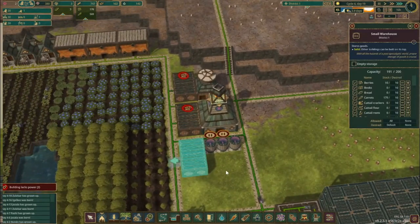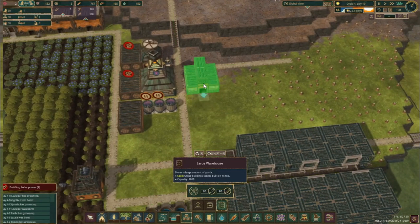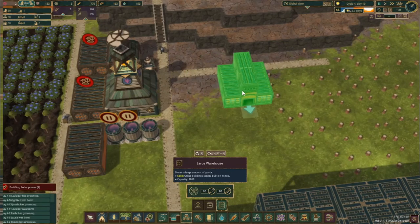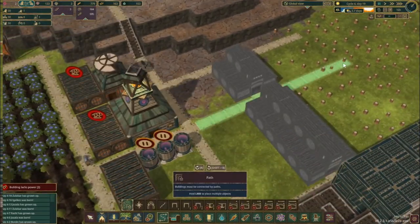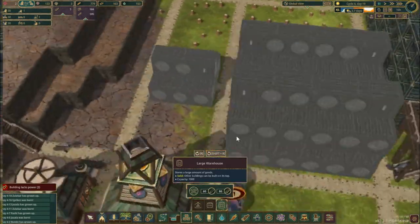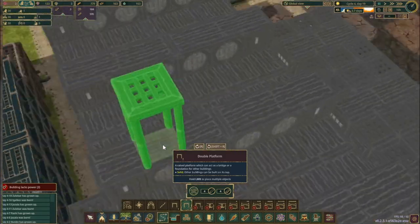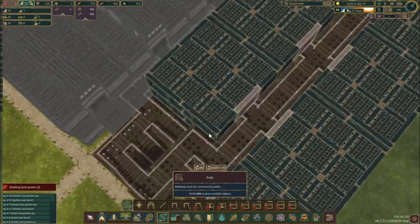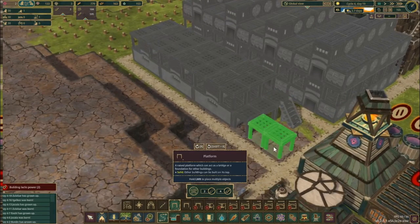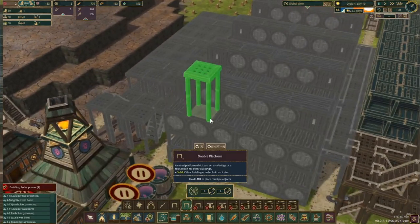And we are about to do the same thing with warehouses. I'm gonna use the large variant that can hold 1000 goods. The shape is a bit awkward, but we can smooth it out with some platforms. Leave some space for the stairwell and start stacking them up. We already have a stairwell that can access this side, so you can just connect them with some platforms. Since the warehouses are 2 levels tall, we are building the stairwell in this 3x3 configuration. Because the stairwell is right next to the district center, you can repeat this pattern for longer and create an even taller skyscraper.